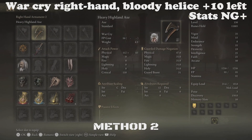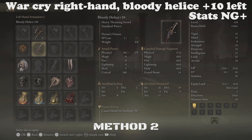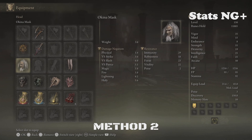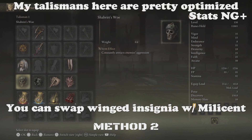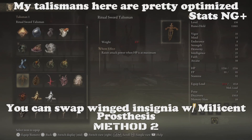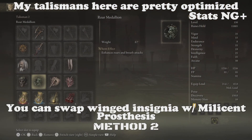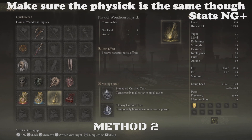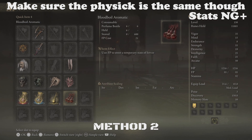For method two, you'll need the Warcry Ash of War on a weapon in your right hand, and Bloody Healist plus ten in your left hand. I also have a seal to cast Golden Vow, and again, for the armor you can wear whatever you want. For the talismans, we once again have Shabriri's Woe which we'll swap out for the Ritual Sword Talisman, Roar Medallion, Axe Talisman, and Rotten Wing Sword Insignia. For the Physic, we have the Stonebarb Cracked Tear to always stagger him, and the Thorni Cracked Tear for damage. And lastly, we have the Bloodboil Aromatic, which will boost our damage by 30% for 30 seconds.